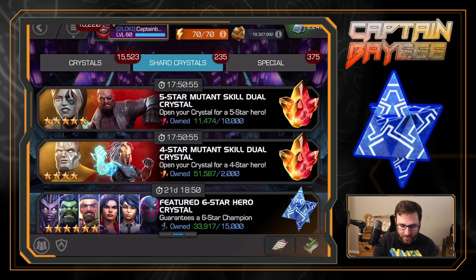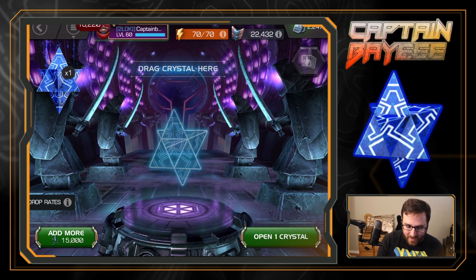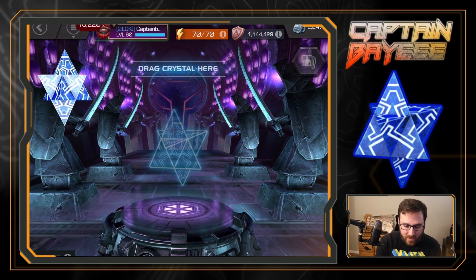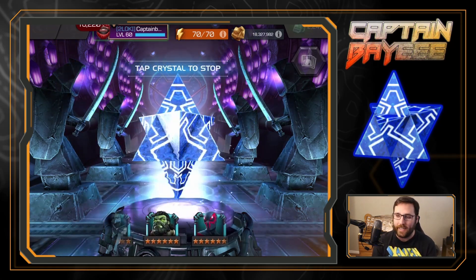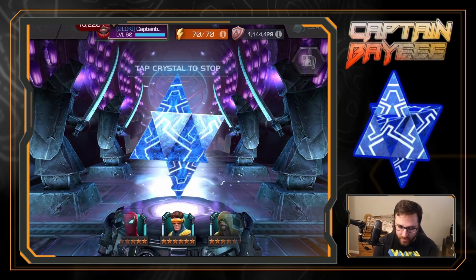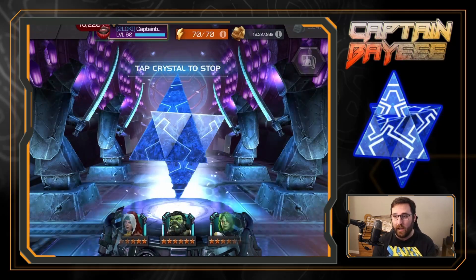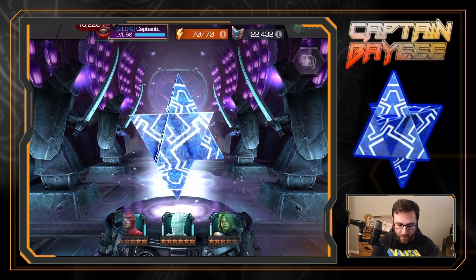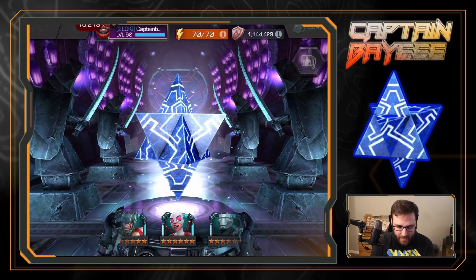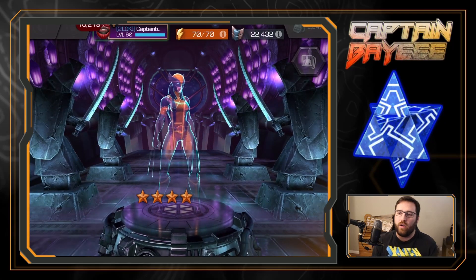I might just assume I'll get her as a six star, though that's going to be even harder. Speaking of the six stars, let's move on into the featured six star and see what we can get here. Spider-Man 2099 is the big one we want. There are a couple other decent pulls in here as well, but he is the main one. We gotta go ahead and stop it — it looks like it sped up there for a second, kind of weird — and we are stopping on... one more rollover to the Overseer would have been a first-time dupe, would have loved that.